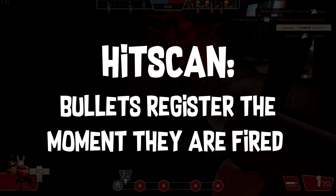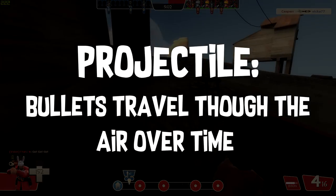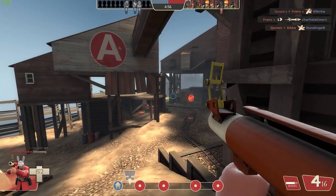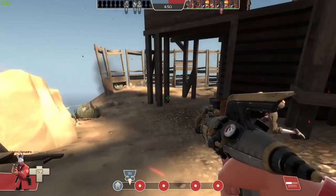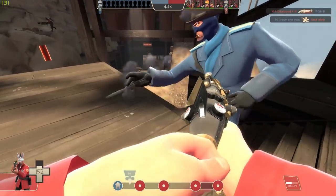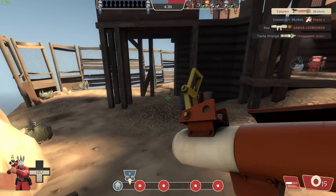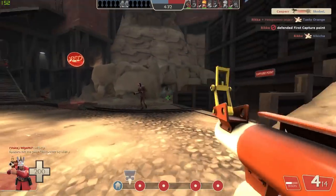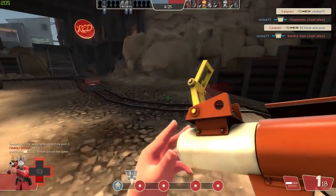The shotgun is what we call a hitscan weapon — when you click, the bullets hit the target immediately. This is opposed to a projectile based weapon, which is what the Bison is, where you shoot a bullet that travels through the air over time and damage is applied when the bullet eventually hits the target. So immediately the Bison is at a disadvantage versus the shotgun because it is objectively more difficult to aim — with hitscan you simply hold your cursor over the enemy and shoot, but with a projectile weapon you have to aim at where you think your enemy is going to be, factoring in both projectile travel speed and enemy move speed. And the enemy can just see the projectile coming and move out of the way.